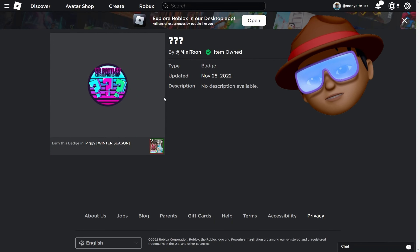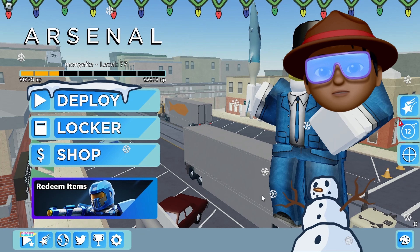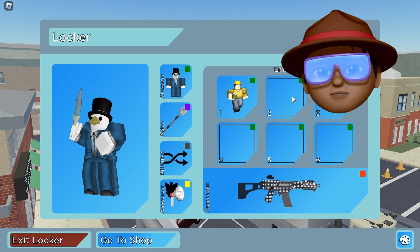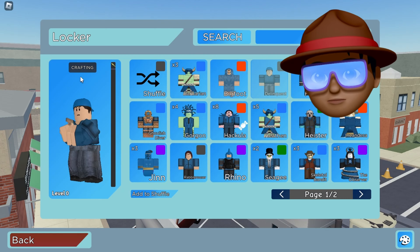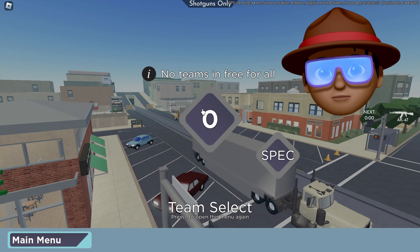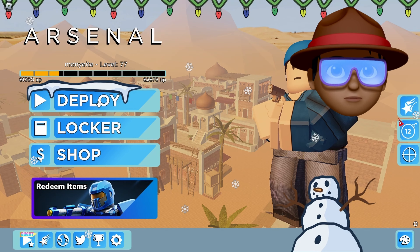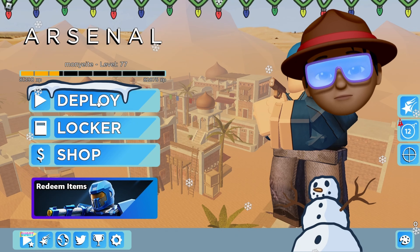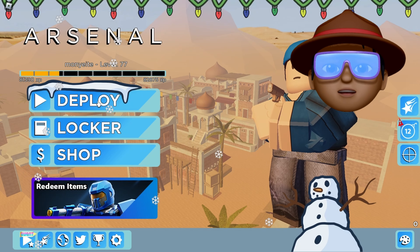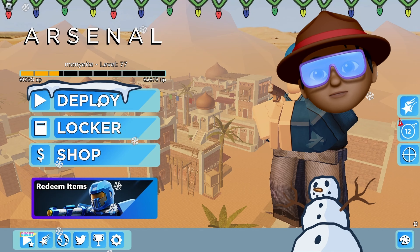Yeah! So yeah, that is the first part of it. They can't even get me. So yep, question mark from Minitune, right here. No description available because it's the question mark. So now we need to go to Arsenal. All right, so we are in Arsenal, and the first thing we need to do, we actually need to change our character to a delinquent. Yep, right here. And then we need to go to the Tusken map. Well, this isn't the Tusken map. So I'm just gonna keep joining because for this one you don't have to do it on a private server, but it would be easier because you don't have to worry about people shooting you all the time. Private servers are a hundred Robux. I'm actually on a friend's private server right now.